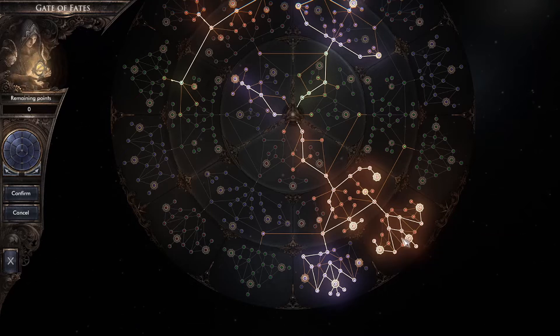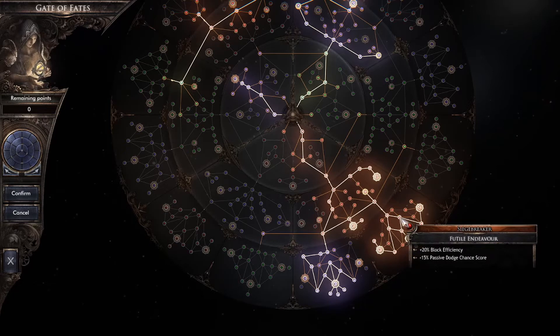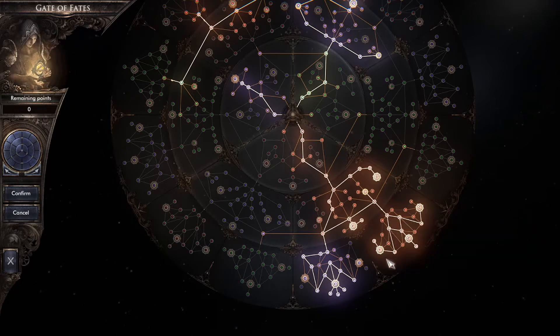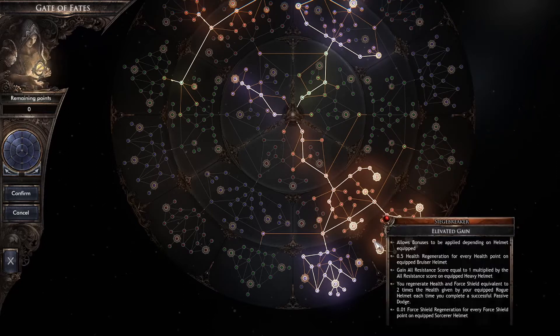Coming from this tree over to the Siegebreaker Tree. The reason I'm coming here is Block Chance and Block Efficiency primarily. We come over to these bigger nodes. This one here, Salvatore Anchor, gives you added benefits — it doubles your benefits based on the type of armor you're wearing. In my case I want heavy armor in those slots because it's going to double my resistance scores.